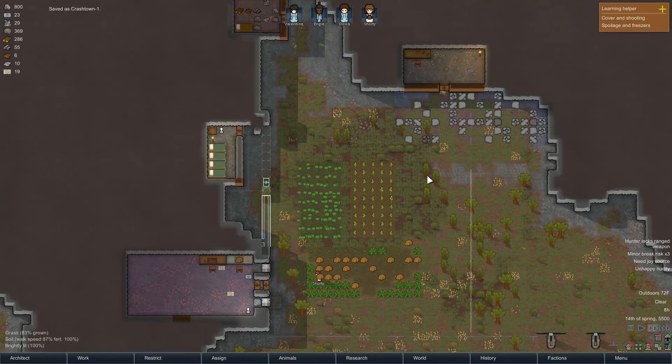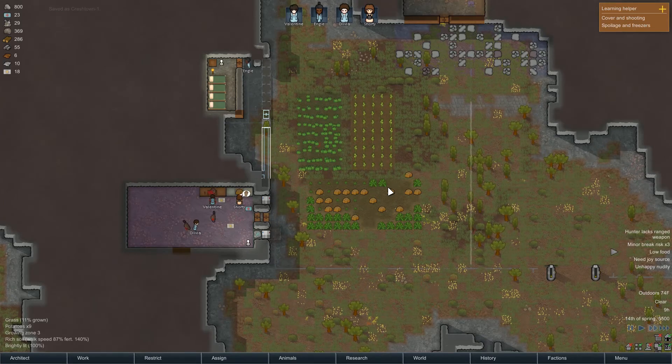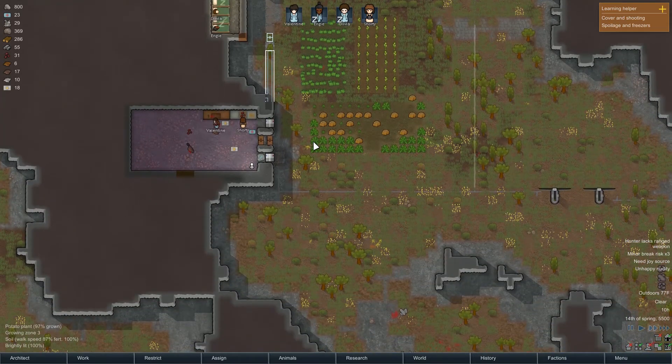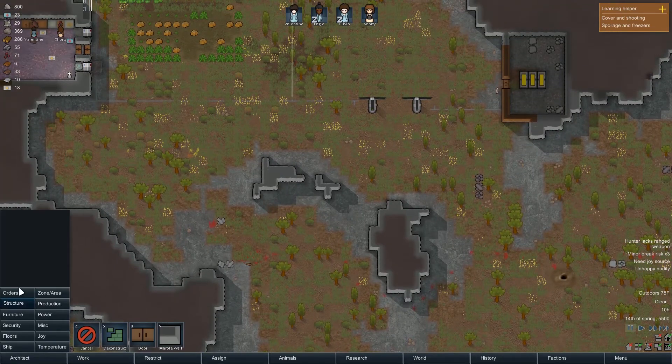It would be nice if we get one more person. Let's think about planning out this base — we're going to build some rooms over here. I think what we want to do is rearrange these rooms. I thought we had a cat. Didn't we have a cat? What happened to our cat? I don't know what happened to our cat. But let's put down some turrets as well.